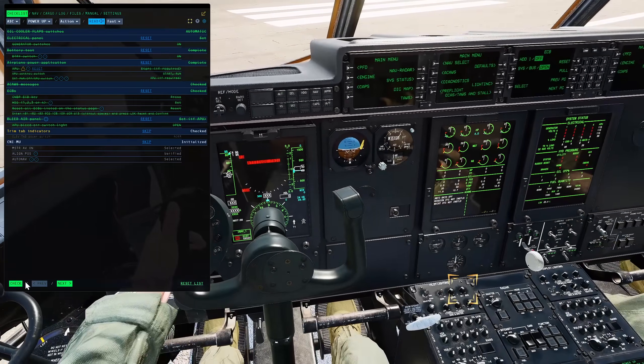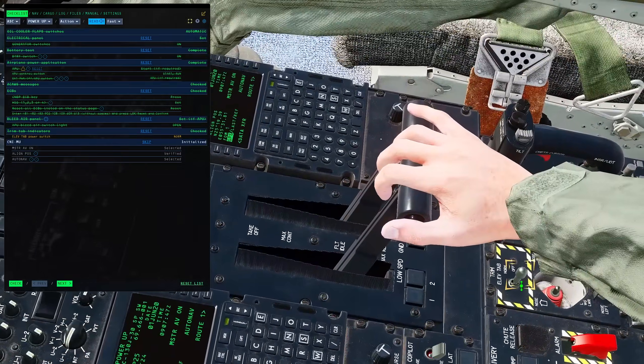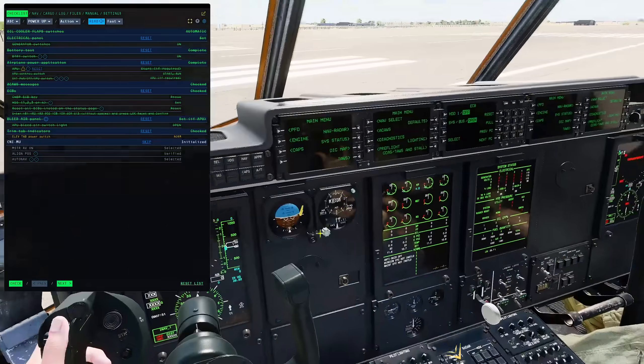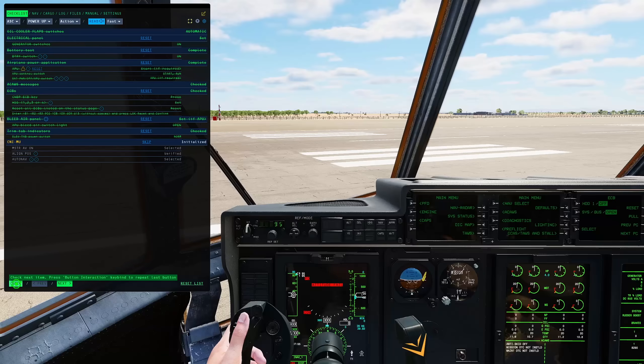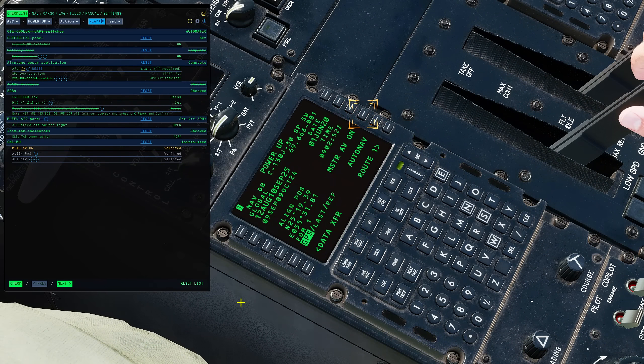Next, trim tab indicators — it wants it in normal, so right click to normal, done. Next we're going to check the CNI MU. This is very complex and extremely easy to upset. It's asking us for master AV on — check, it is 100% on. Align position verified — it's making sure our initial lat-long is entered, and it is automatically because it's a fresh start. Our auto nav is selected already, so that's good.